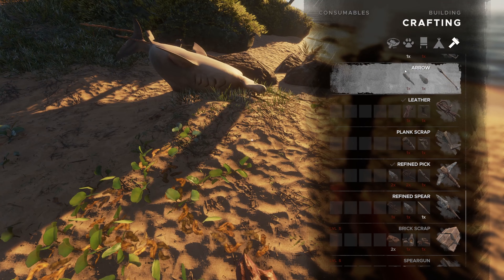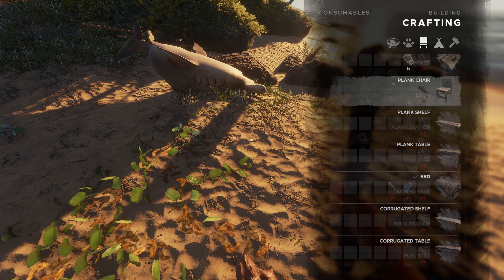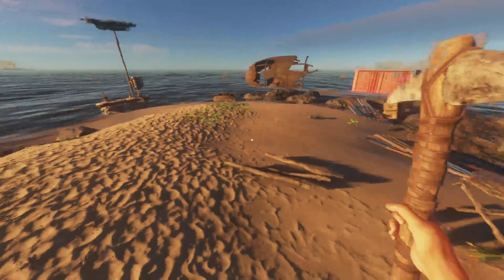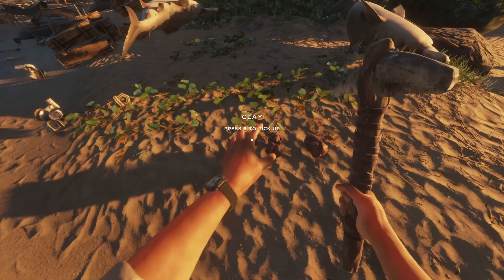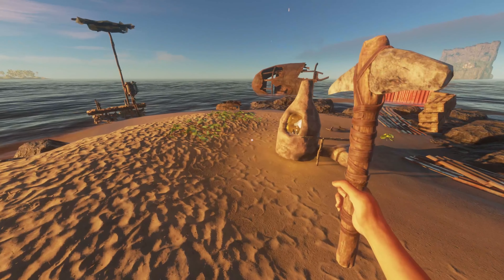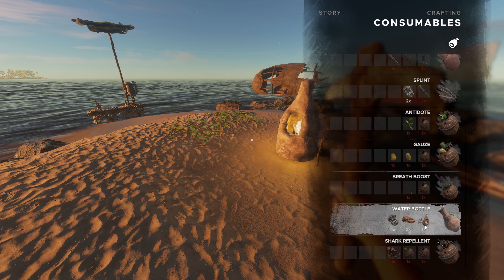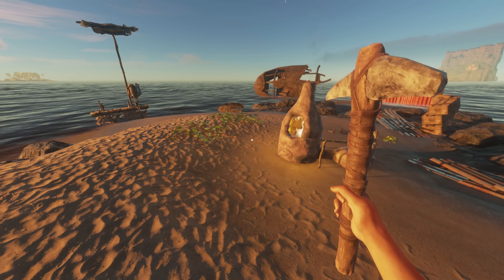What do we need to make this furnace? Three bits of wood - sticks, I should say. There we go, so we have a furnace - let's just stick that anywhere. And then we've still got enough clay. So what do we need to make a flask? Water bottle - achievement!